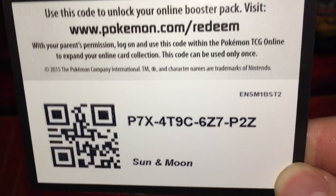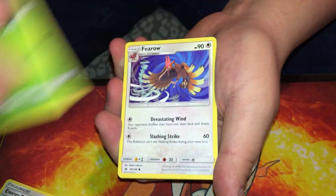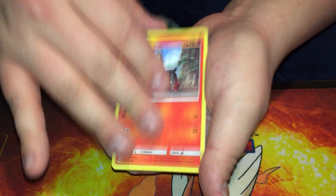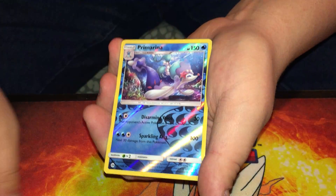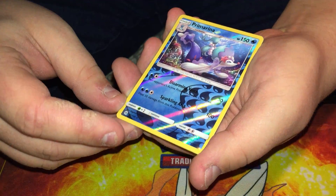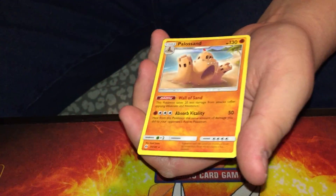First pack: Farigiraf, Linton, Youngster, Skit — a reverse holo rare — that's a reverse rare, Primarina, and a regular rare Palossand.